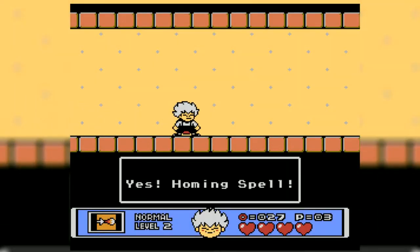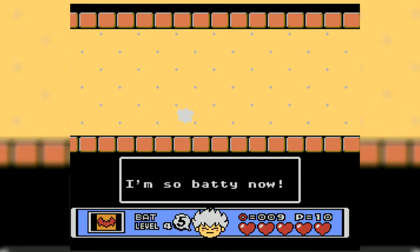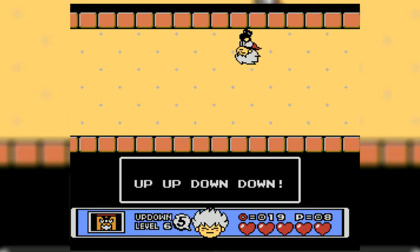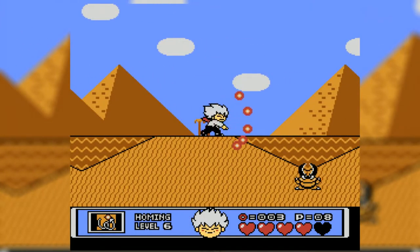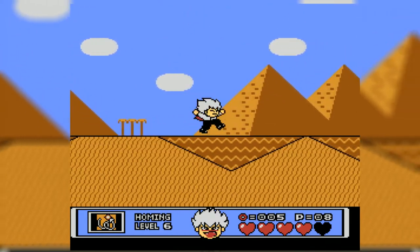As you complete levels you unlock new attacks that you'll need to utilise throughout to progress further. These range from homing attacks and bombs, great for hitting airborne enemies and tougher foes, to transforming into a bat and turning gravity upside down so you can get through stage obstacles or cheese certain areas. I've found the homing shot to be the most useful for the majority of the game, but there are areas and bosses where other attacks definitely shine more.